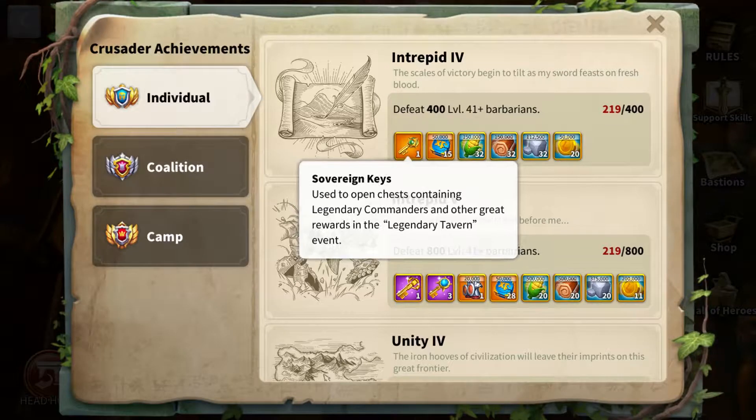The first item is the souvenir keys. These keys are used to open chests containing legendary commandos and other great rewards in the legendary tavern event.